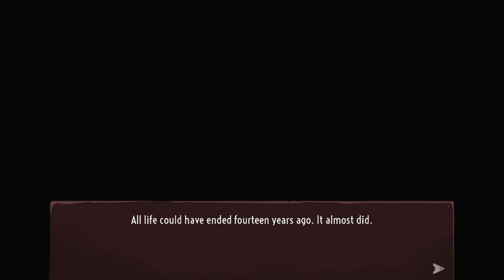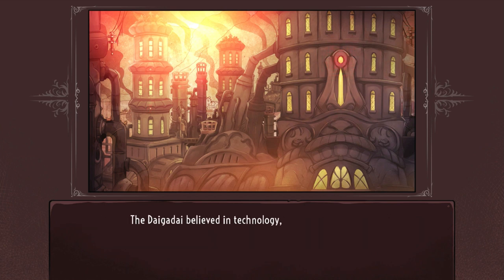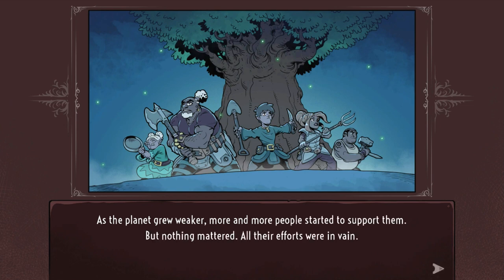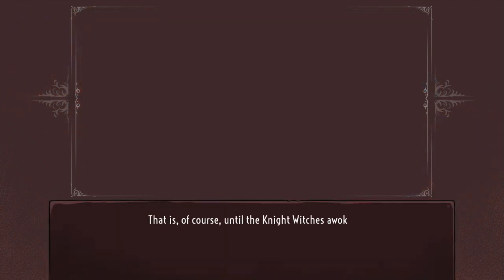Life could have ended 14 years ago — it almost did. For the first time in history the whole world was unified under a single banner: the House of Daigodai. The Daigodai believed in technology, science, and progress. For a while the future was bright, but then resources started to run low. The Daigodai did unspeakable things to the planet and its ecosystems. A rebel group, the Children of Gaia, appeared — their divine goal: to save the planet at all costs. But nothing mattered — all their efforts were in vain. Without trained soldiers or real weaponry, they were no match against the golem army of Daigodai. That is, of course, until the Night Witches awoke.